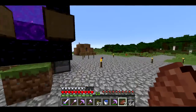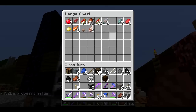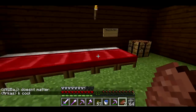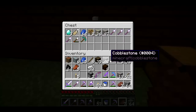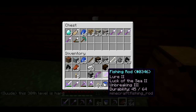Food was actually a big problem at the beginning, but we've got enough farms going at this point that things are pretty good. I have a Sethling's private chest — I don't really have a base of my own. I got some diamonds. I was actually doing some fishing and got this really cool fishing rod — lure 2, luck of the sea 2, unbreaking 3.